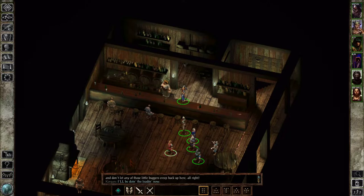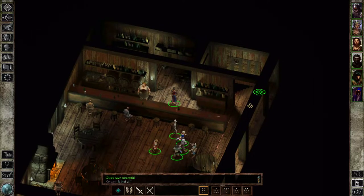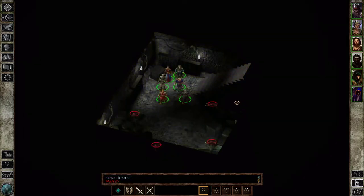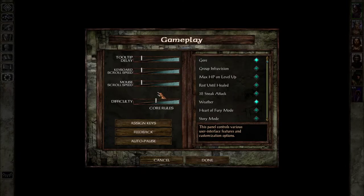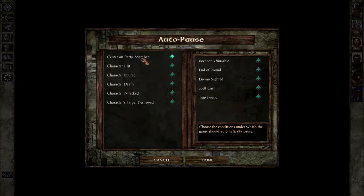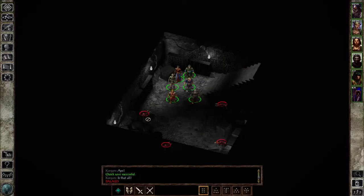I'm just gonna get things sorted here — front line, mid line, and back line. Let's see what's going on down here. We're gonna jump straight into battle. This is something I always do — if any of you are interested in trying these games, this is something I suggest — which is the auto-pause menu. When a character is injured, or an enemy is sighted, a trap is found, or a spell is cast, I want the game to auto-pause. That's why I wondered when I entered this room and there were enemies but the game did not immediately pause.